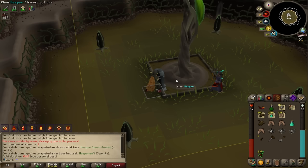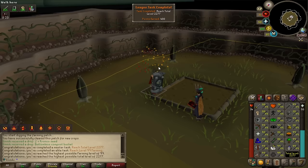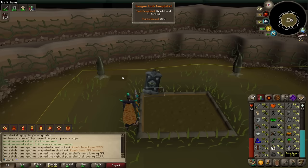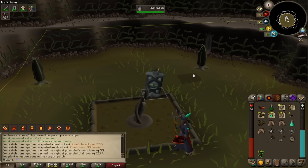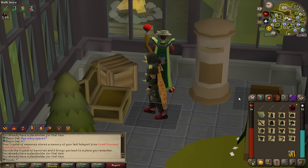The Hespori kill was 47 seconds — still a bit slow. Now it's finally time to clear the Hespori and get level 99 farming! 200,000 farming XP, total level 2,277 — 400 points, plus 200 more for level 99 farming. Max total! And I just noticed I got the bottomless compost bucket from the first Hespori kill — I didn't even see it because of all the level-ups!